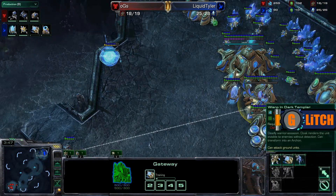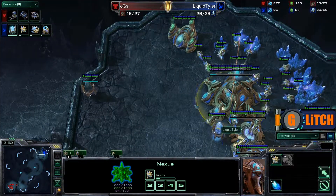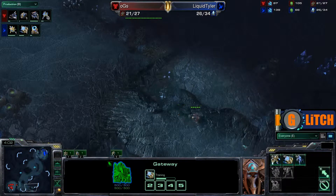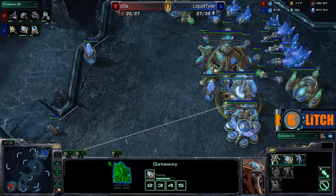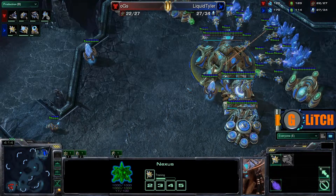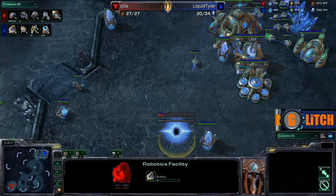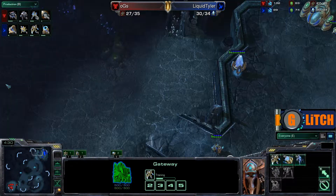One Zealot now moving across the field for Liquid Tyler. Looks like he's researching Warp Gate and getting a Sentry this time — a little bit of a deviation from Game 1, where Tyler went for that early Stalker to put on early pressure and get scouting information. But going for a Sentry suggests to me that he's going to be either throwing up more gateways or his Nexus. If you want to expand and eventually go for that gateway army, you want to start getting early Sentries, as this will give you the minerals to throw down more gateways or an expansion at the natural.